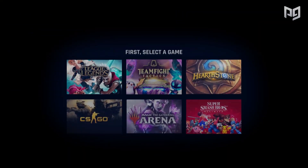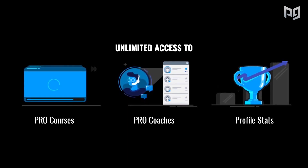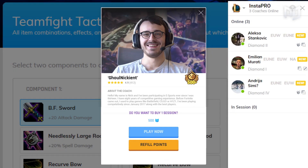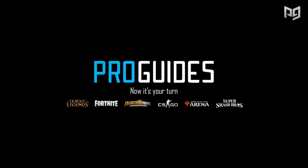But before we begin, remember to click our link below in the description to see more in-depth guides, builds, and ways to win your next games. There are many courses designed by pro players within the top 1% of the game to teach you the meta and how to effectively climb up the ladder. So if you want to get to the top 4 of your games, go to ProGuides.com today. Link will be included in the description below.